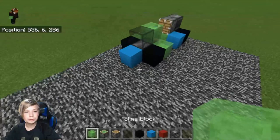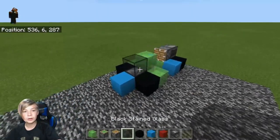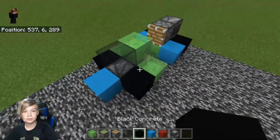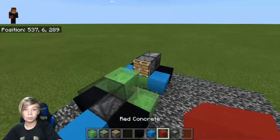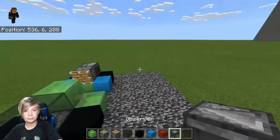Let's get right into it. So what you'll need is slime blocks, sticky pistons, a piston, stained glass of any color, black concrete, and some other concrete or wool of any color of your choice, and an observer.